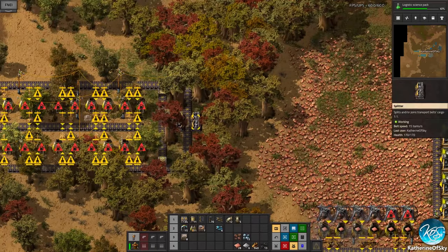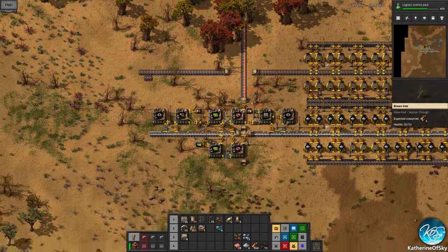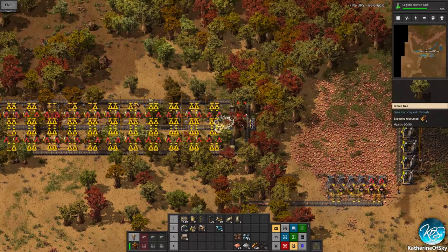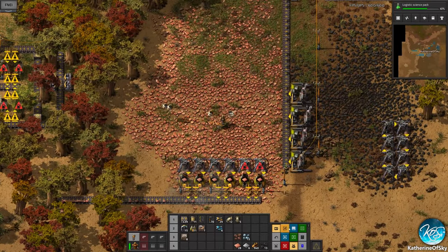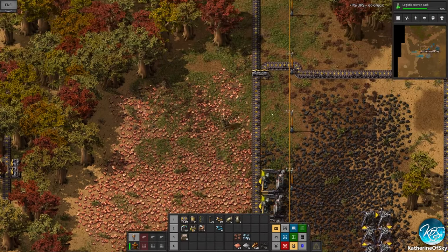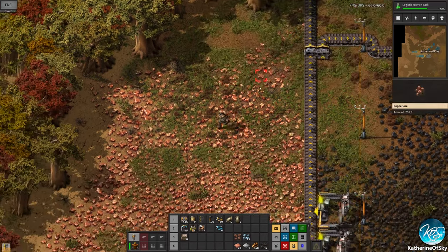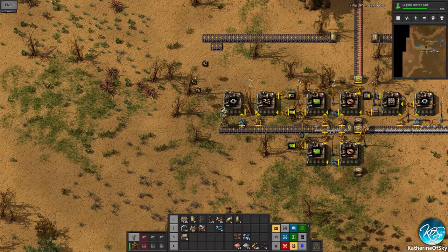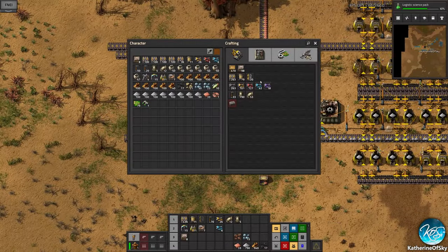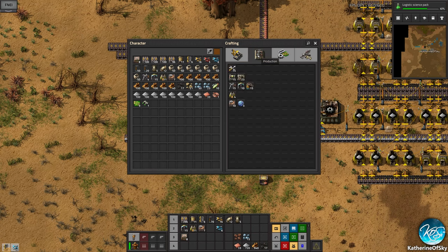We definitely need a lot of miners so let's go and pick up some more green chips if we can, more inserters of course, more belts of course. All of the inserters are being eaten alive by this setup. Let's leave this for a moment — what we want to do is move this splitter up here. Let's make some splitters. We need iron plates, okay — let's make 20 splitters and a couple of packs of fast inserters.